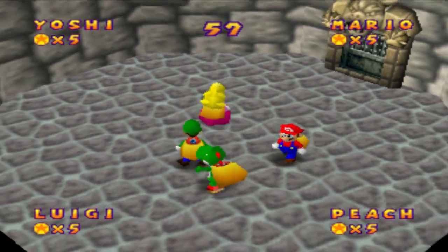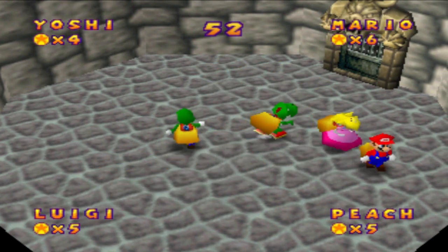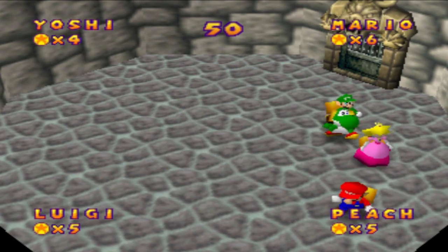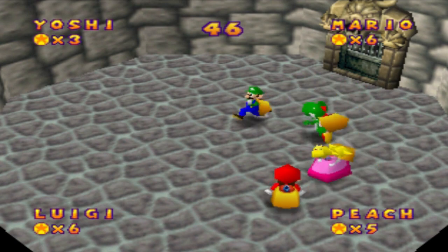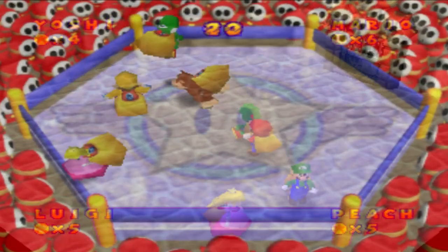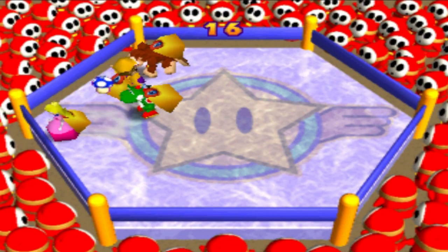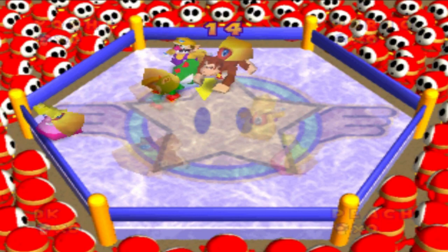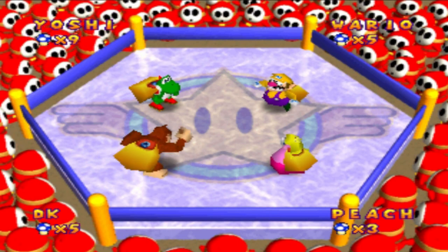Grab Bag is a four-player coin minigame where the players steal coins from each other's bags. The player's coin totals are determined by the amount of coins they have during the board. Players can take either one or five coins per grab and can either win or lose coins at the end depending on their totals. In Mario Party 2, it is now a battle minigame where each player has five blue mushrooms in their bag instead of coins, plus one golden mushroom in a random player's bag worth three points. The player with the most points at the end is the winner.